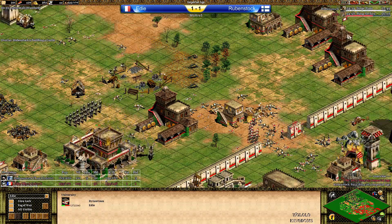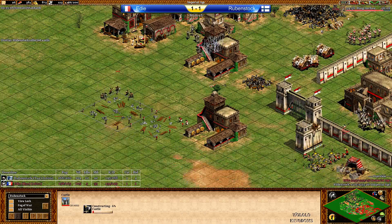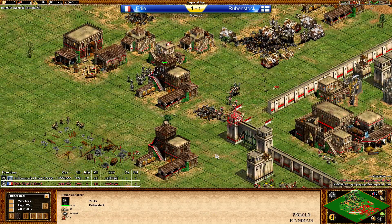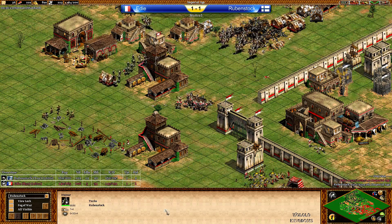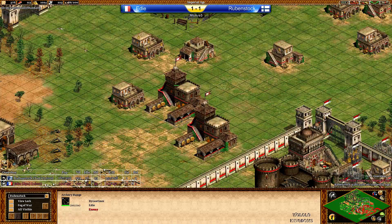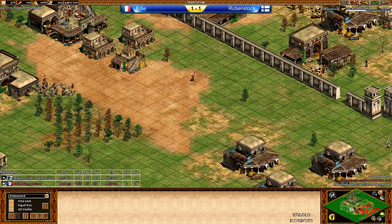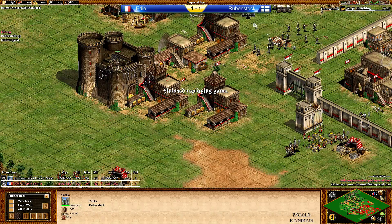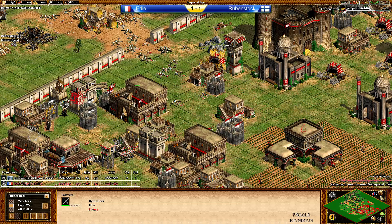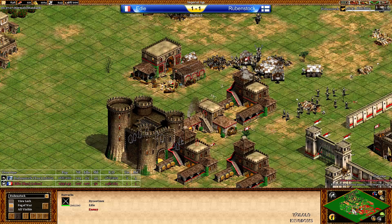Rubenstock is retaking map control. Eddie is in the score lead but Rubenstock has 121 villagers — pretty much fully boomed, only 9 idle. Siege Workshop coming up forward. He's taking down buildings from Eddie. Winged Hussar is on the way — and Siege Rams will be huge. What is Eddie going to do against Siege Rams? I guess his own Siege Rams, possibly Onagers. But there are Hussars on the field. A castle is coming up on the left hand side and I think Eddie will not be able to stop this. He's sending Arbalest to the left hand side trying to micro against the Handcanniers. But there are Siege Rams on the field and the Hussars are there as well. Eddie only has 36 military units — possibly inside those archery ranges. Rubenstock with a very nice push.